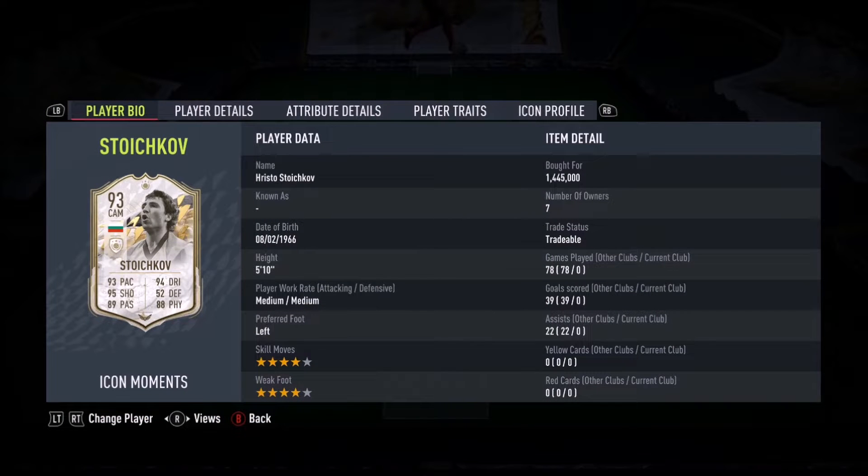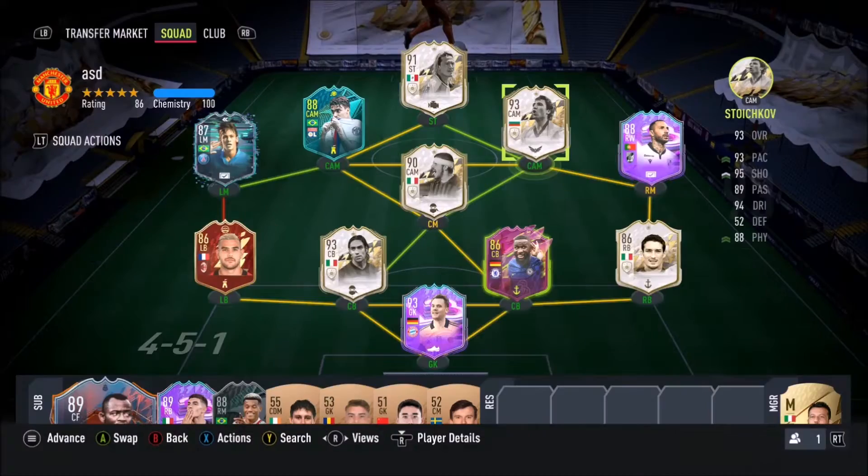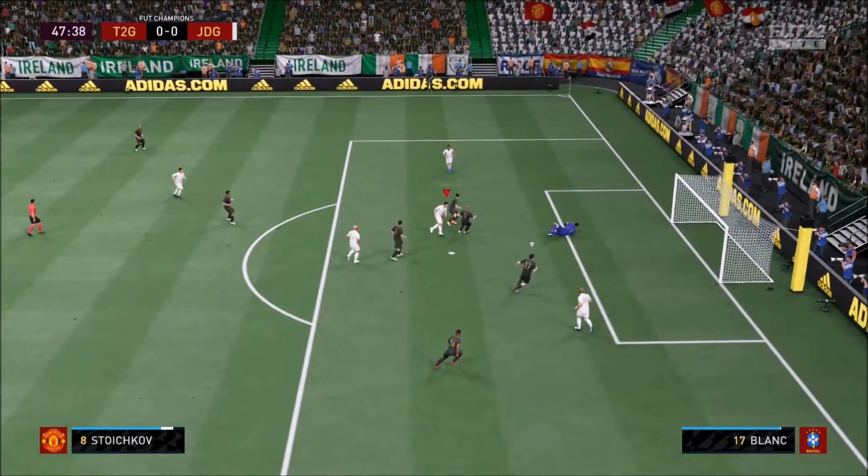This icon has been requested by many people to review. He's a left-footed four-star, four-star card. His prime and other installments had a three-star weak foot. This card looks absolutely sensational, and picking him up under 1.5 million coins felt like a bargain.